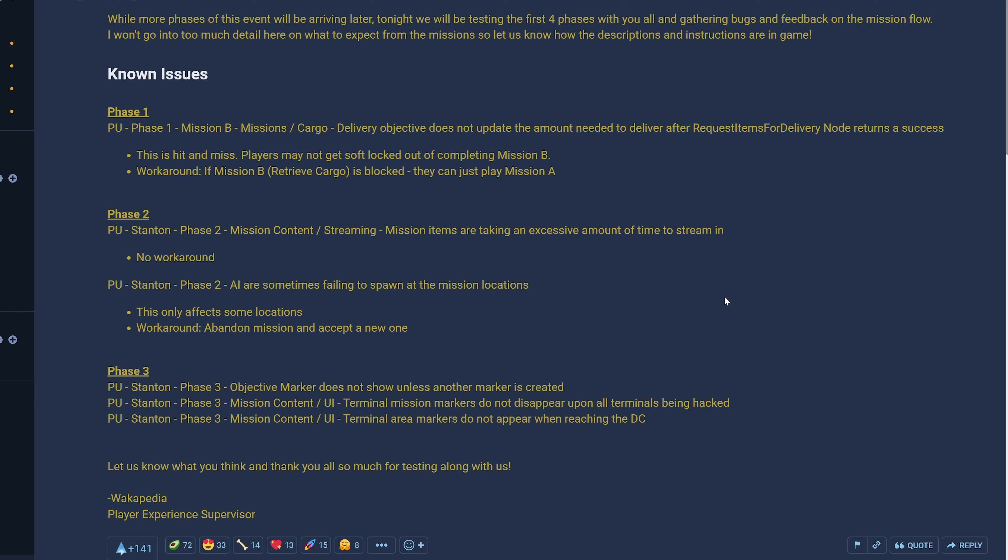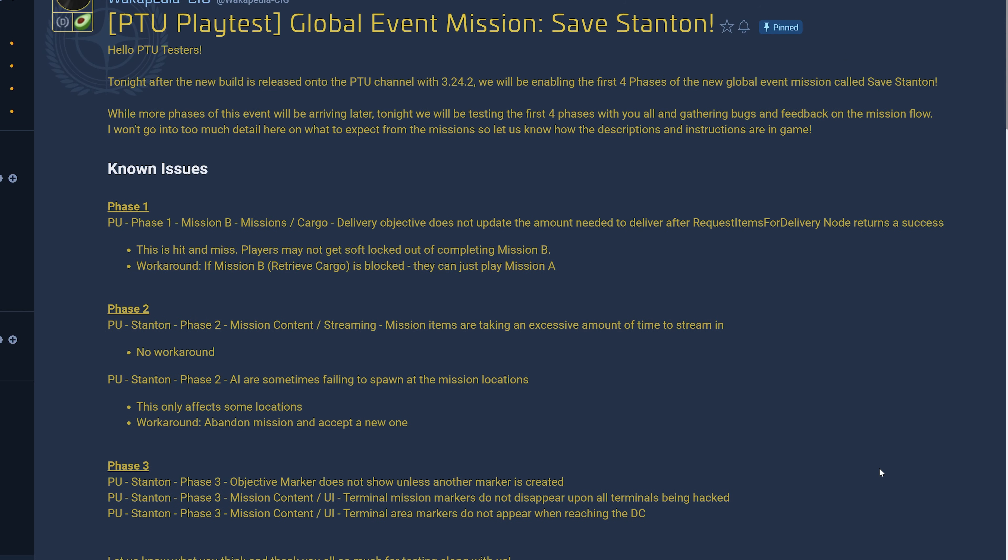I wonder where this event is going to take place. For Phase 3, the known issues mention that terminal mission markers do not disappear upon all terminals being hacked, and terminal area markers do not appear when reaching the distribution center. That gives us a hint — we're actually hacking certain terminals in a distribution center. So Save Stanton likely takes place at a distribution center on either Hurston or microTech, involving cargo delivery, fighting AIs, and hacking terminals.